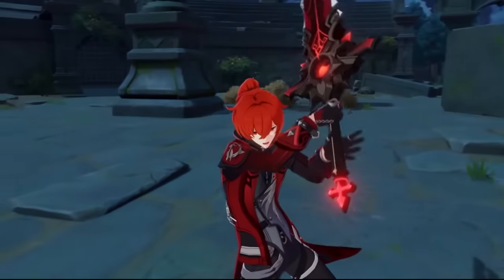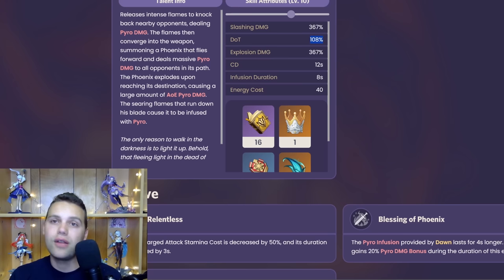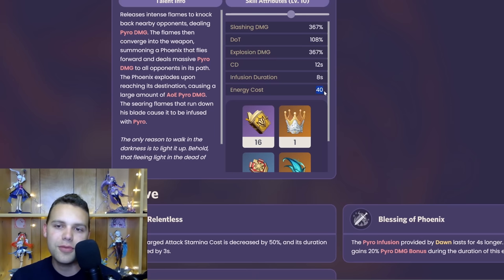Next we have Diluc. His burst is all about the damage. In terms of visuals, this is a 10 out of 10 — one of the peak designs, especially for being one of the first five stars ever revealed. Even to this day, when a casual player sees Diluc's burst cast, they think it's badass. From an aesthetic standpoint it gets huge points. Functionality-wise, I would have honestly preferred a higher energy cost and maybe a longer cooldown, because you're realistically only casting it once per rotation anyway, and a 12-second cooldown just doesn't line up with the rest of his kit's synergies.